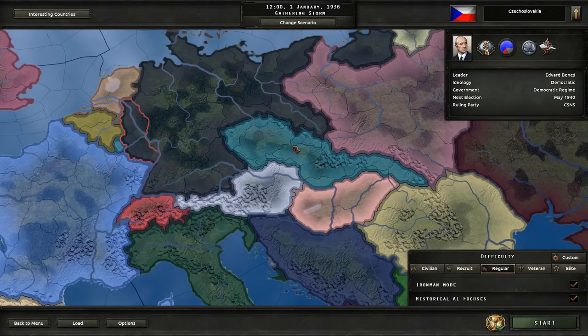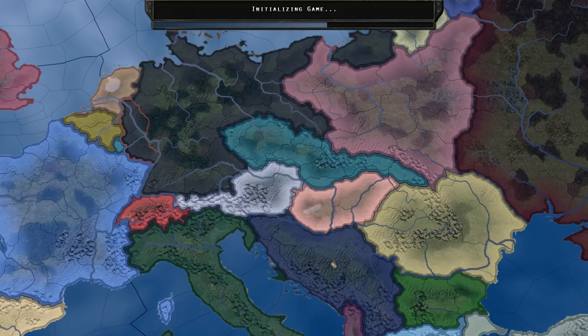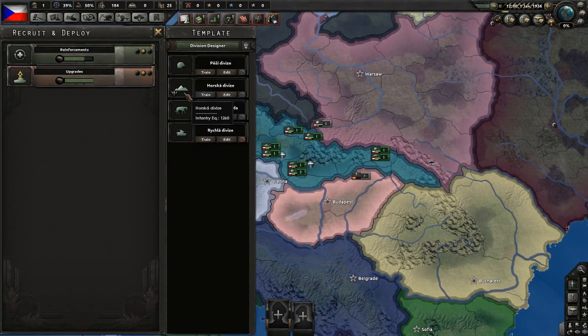Hello everyone, I am Torior and welcome to another one of my Hearts of Iron 4 challenges. Today we're going to play as Czechoslovakia and the goal is to remain democratic and join the Allies and beat the Germans. Regular difficulty, Ironman mode, historical focuses. Onto the game.